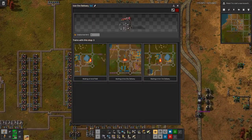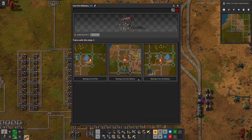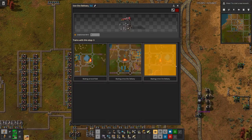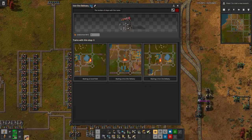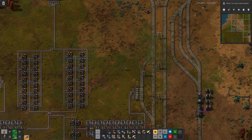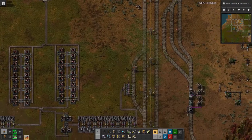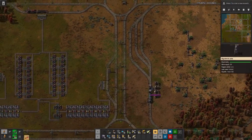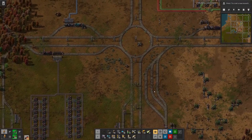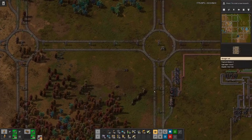We have one train sitting at the iron field, two on the delivery stations, and four iron ore delivery trains. We probably should have as many trains delivering iron ore as we have delivery stations. One is filling up, so that one would also benefit from some stack inserters and probably an additional train, because we do have two loading stations for the iron ore.